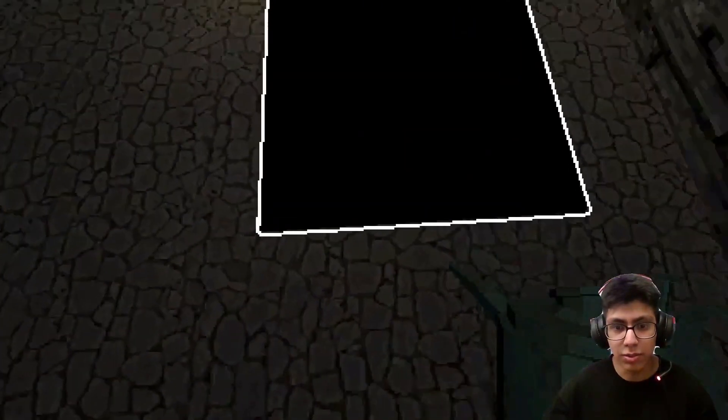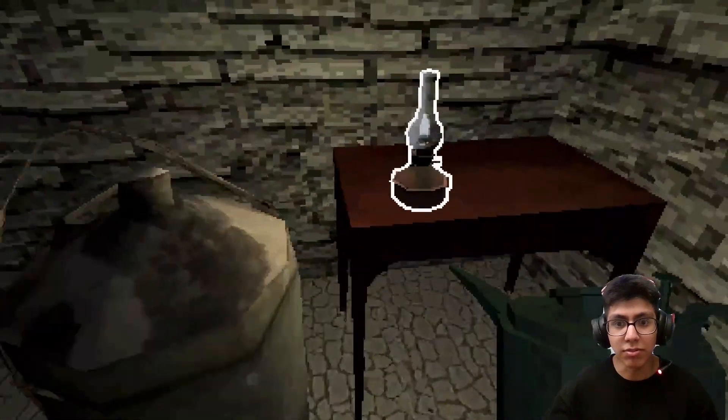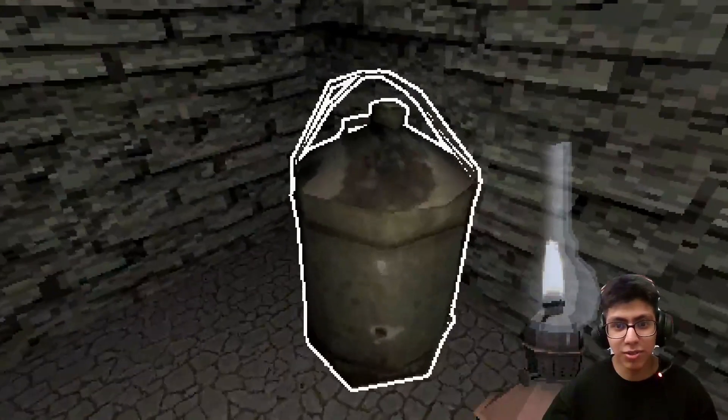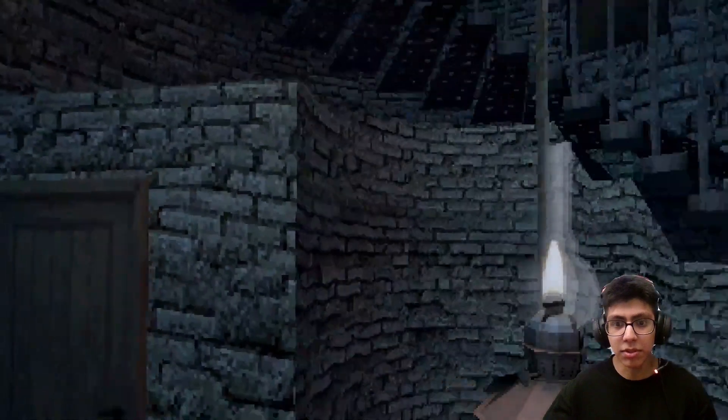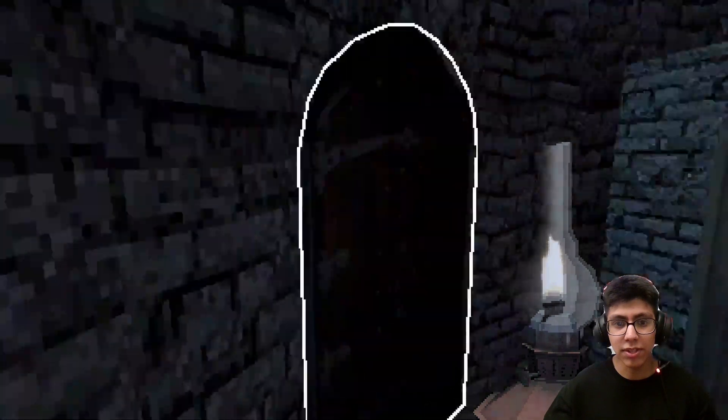I can zoom in with the right click. What about this - is that a hatch? No, no, go back. I still haven't explored enough. We can switch it all around. Okay, let's go back up - I want to see what's up here.